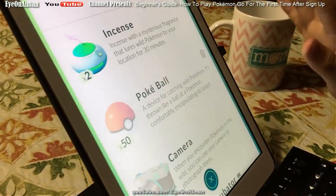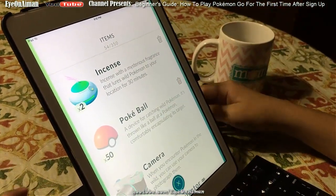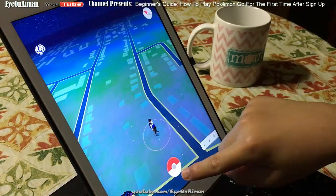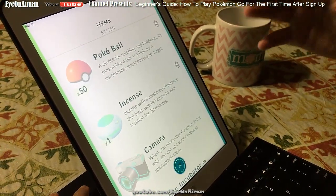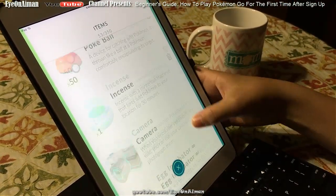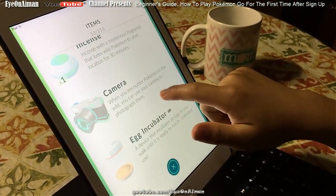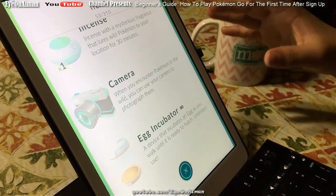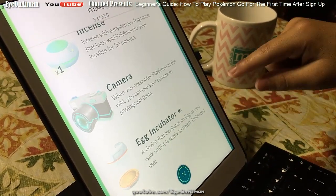If we go to the items section, we get our showcase of items. We have four items currently. Incense is a mysterious fragrance that lures wild Pokemon to your location for 30 minutes — I'm going to activate that right now. Pokeball: a device for catching wild Pokemon, thrown like a ball at a Pokemon, comfortably encapsulating its target. Next you have your camera — when you encounter a Pokemon in the wild, you can use your camera to photograph them. Then you have your egg incubator, which incubates an egg as you walk until it's ready to hatch. It has unlimited uses because you're beginning your game.